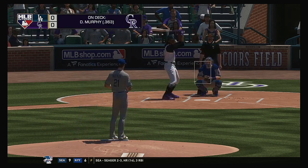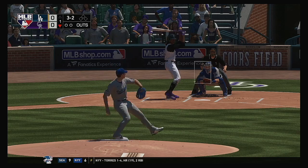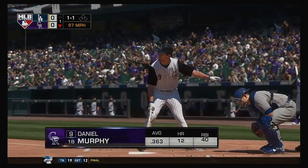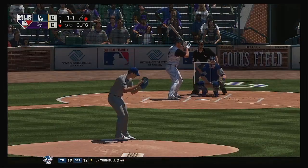He misses with that one down and in. It's a full count now, three and two. You can bet these hitters are taking note of what the guy on the hill is working with. A long at-bat like this in the first inning can reveal a lot. He takes ball four — so the leadoff man is on in the home half of the first in a scoreless ballgame.